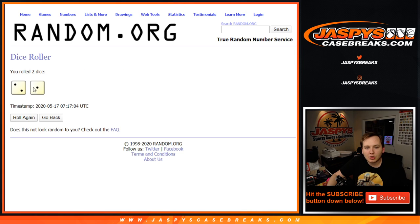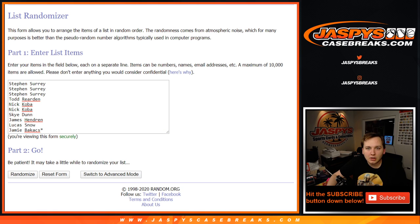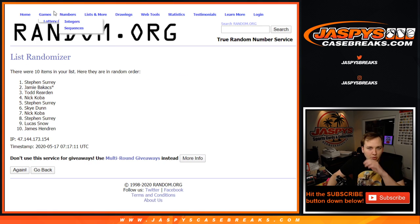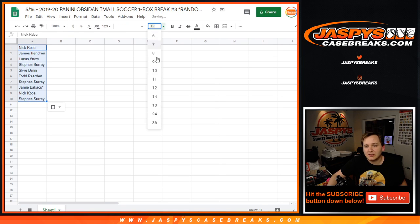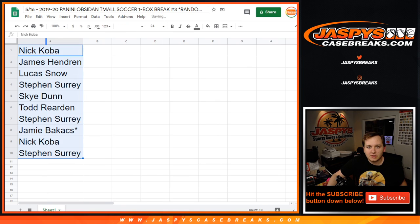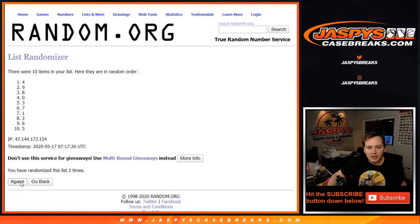So we're going to roll the dice and we're going to go 3 times. This is a number block, standard number block, so keep that in mind. Any redemptions go to spot 0 — not sure if they have any redemptions in this, but if they do it'll go to 0. And 3 times on the numbers: 1, 2, and 3.